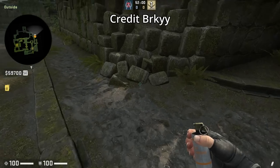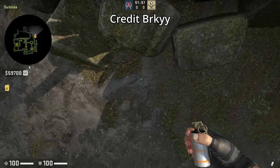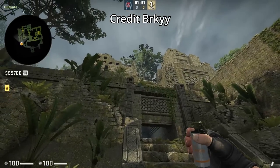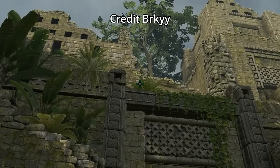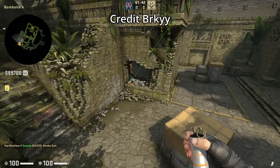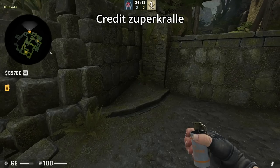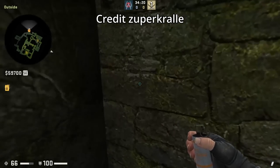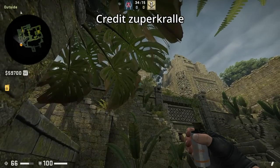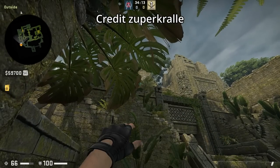Here's one way to smoke temple from outside main — credit to brkyy. Position yourself with this white dot on the ground closest to the wall, then while still crouched, aim between these leaves towards the bottom, then jump throw. Another way to smoke temple — credit to Zooper Corelli — is to crouch in this corner, aim to the right of this leaf, then jump throw while still crouched.